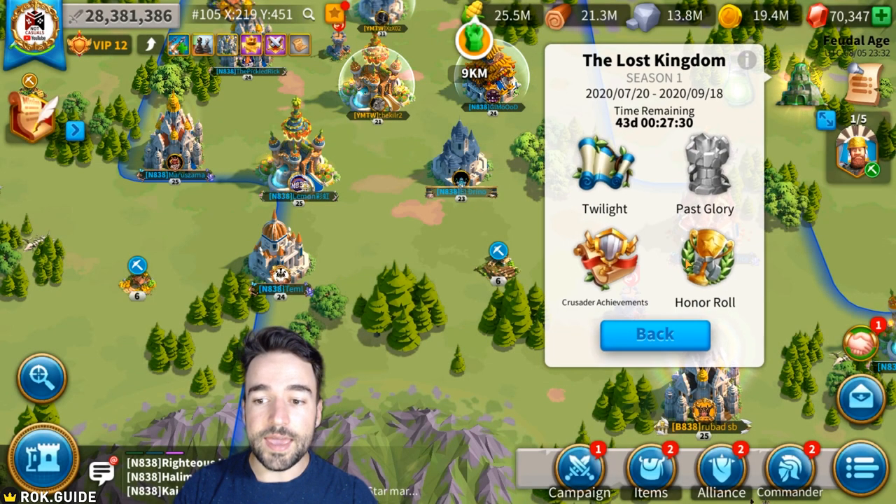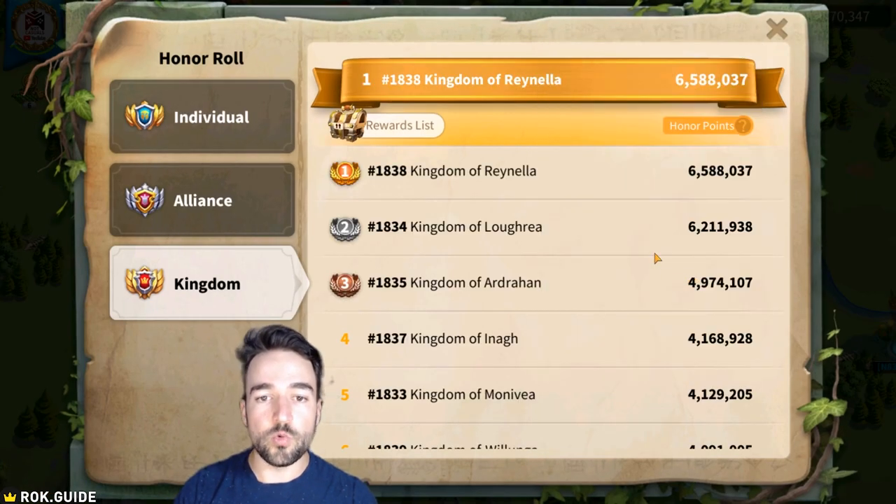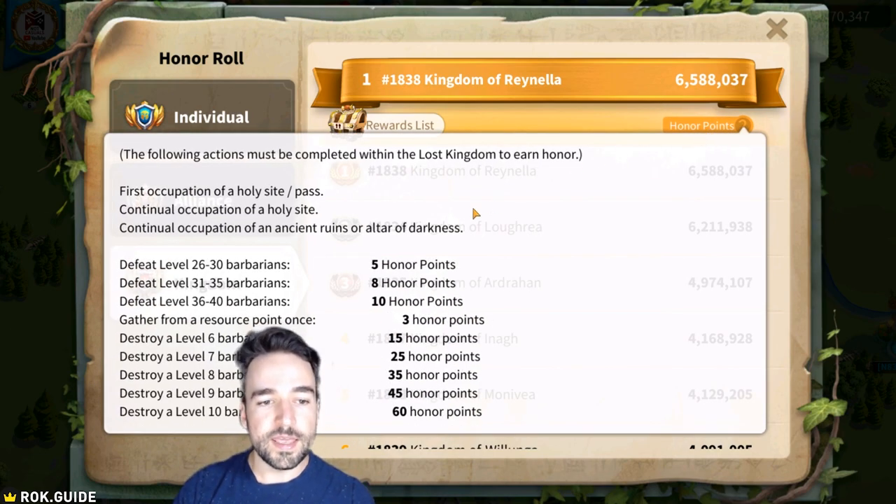When you're inside the KVK you can use this screen to see the honor roll, which lets you see kingdom, alliance, and individual honor. How do you get honor in KVK? If you click here you will be told that you have to do barbarian content as well as the first occupation of holy sites and passes, continual occupation, as well as runes of altars of darkness.